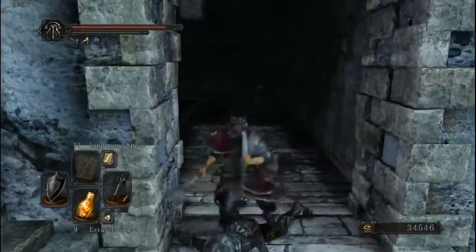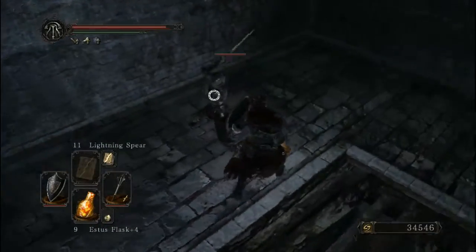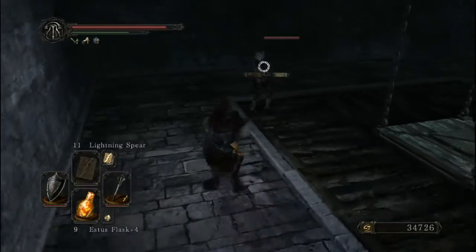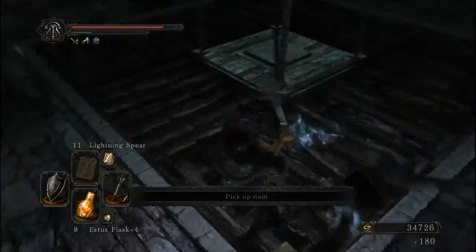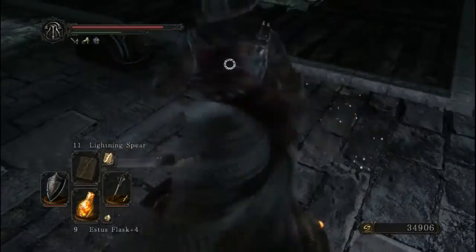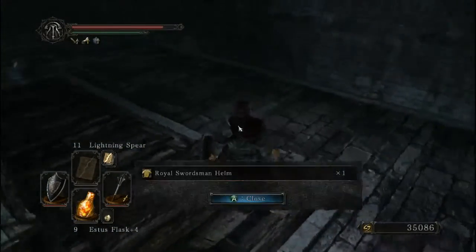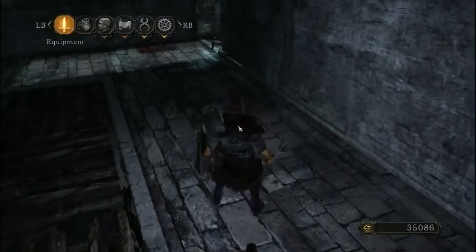And then we got a bunch of crossbow men in here — well, like three, which is I guess a good get. They're being pretty generous with their drops, so yeah, two in a row. As long as it doesn't fall through to four. Third one wasn't so nice. Little swordsman helm — that sucks.